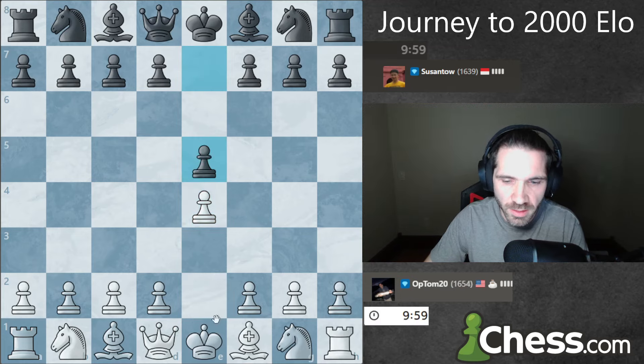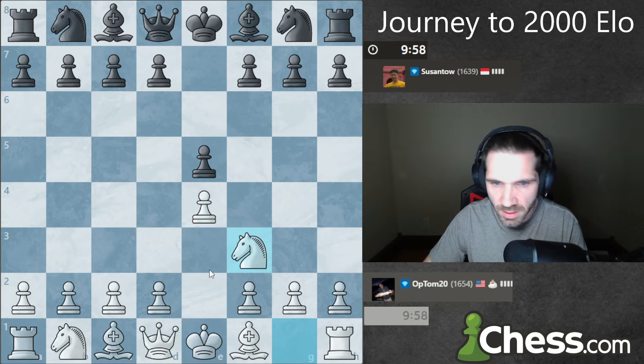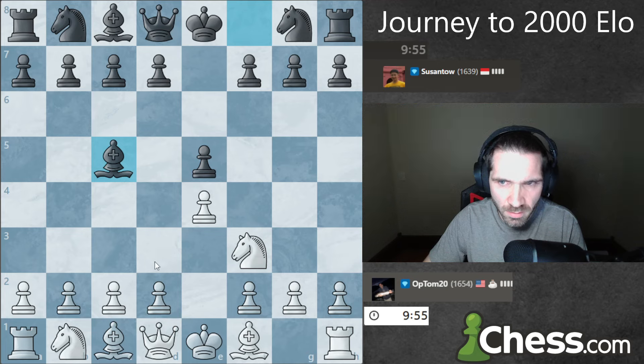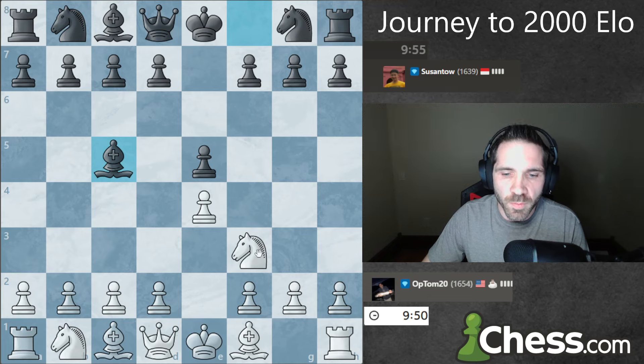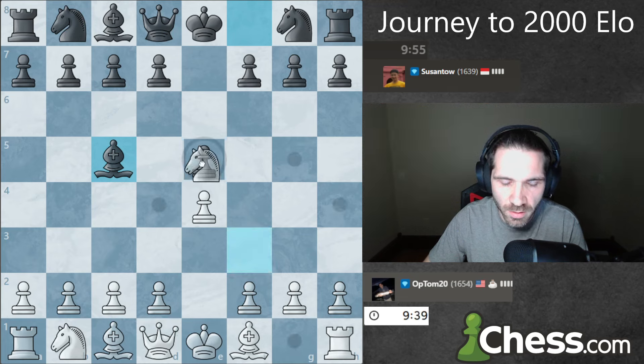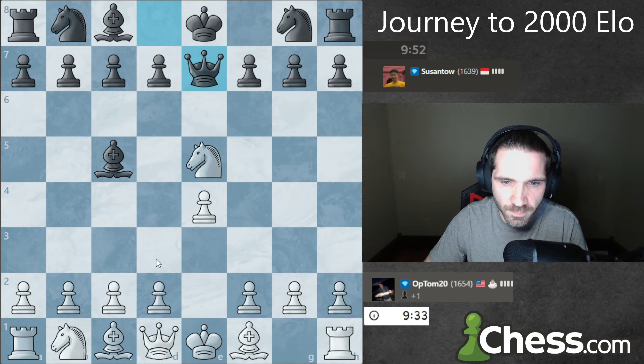Play e4, 1639 — see if we can get a Scotch here. Just give up the pawn — what do you got going on here, trying to checkmate me? Budapest Gambit — so you're gambiting the pawn, and I'm gonna take it. I'm sure this is all mainline here, it's got to be.